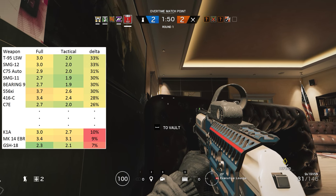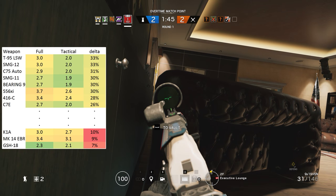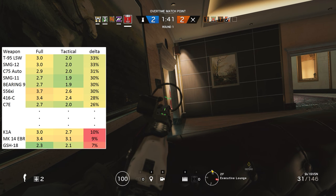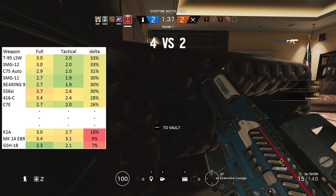But interestingly, Jackal's C7E not only has the shortest full reload time of all rifles but also boasts an amazing tactical reload of only 2 seconds. I've already mentioned all of the guns that don't get any advantage at all from the tactical reload so I won't repeat that info.